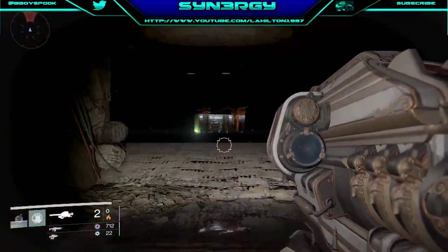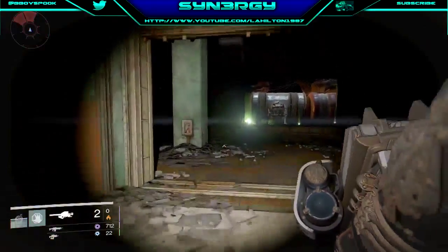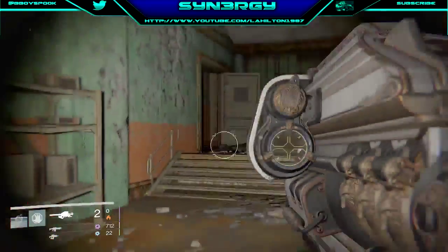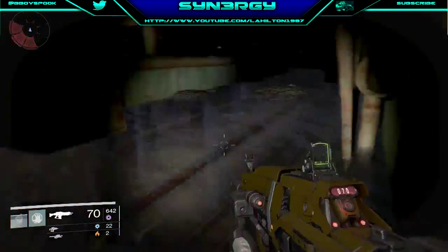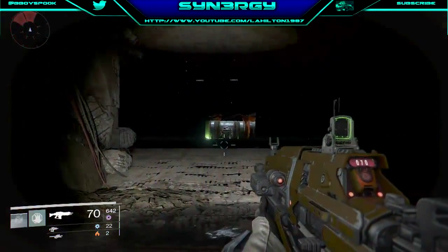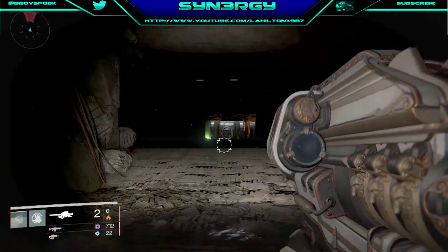It's a pretty good farm for you. What you're also going to get from this is extra glimmer which is going to be in the hundreds, and basically what they're called is Silken Codex. This is by far probably the best farming spot for your glimmer known yet.